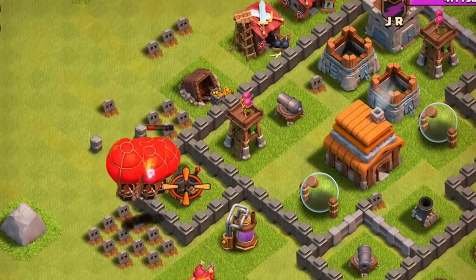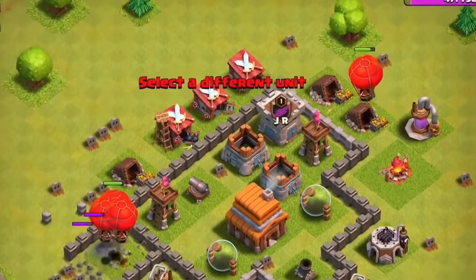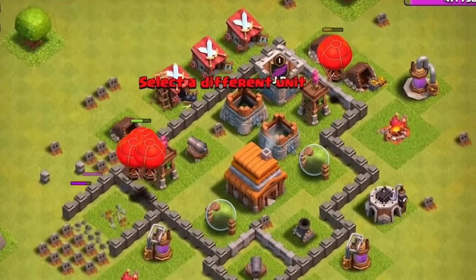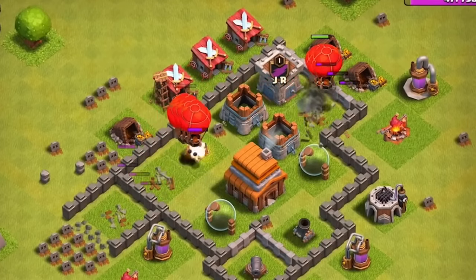Even at town hall 4, the balloons really showed how overpowered air troops could be, since balloons being able to bypass the walls made them really op at that level, due to there not being any real good counters for troops that could just skip the walls.